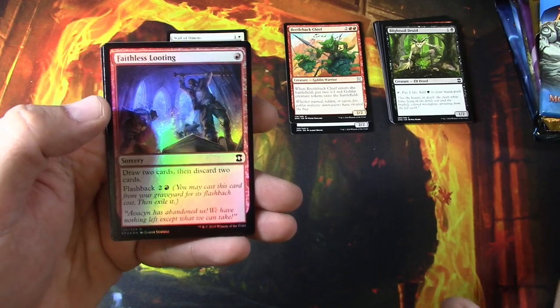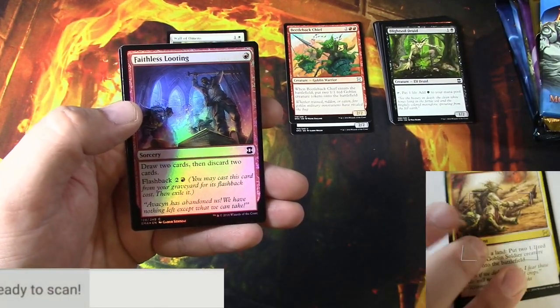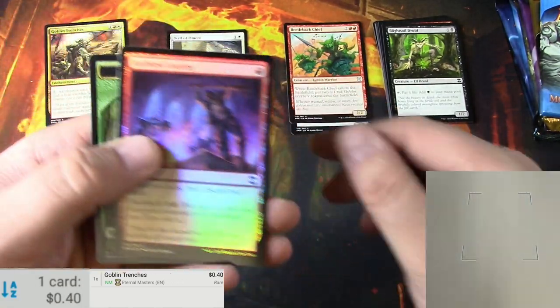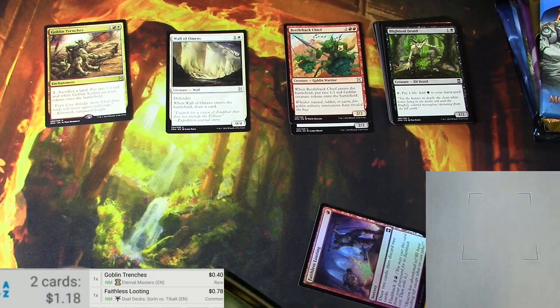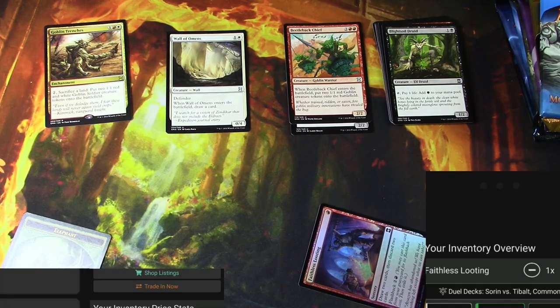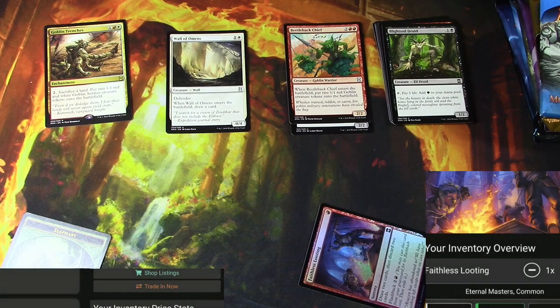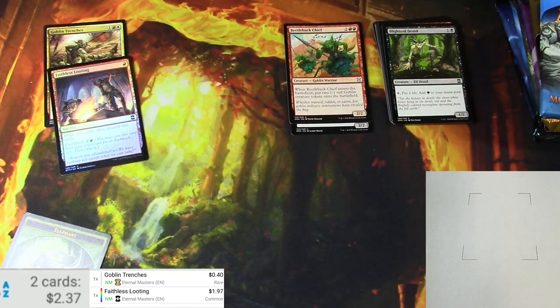And a foil faithless looting. Let me turn on the scanner — 40 cents. Foil faithless looting, it's been up and down. Let's see if it registers as a foil — buck 97. There we go. Let's do the wall of omens — buck 99. There we go, off to a good start, sort of.